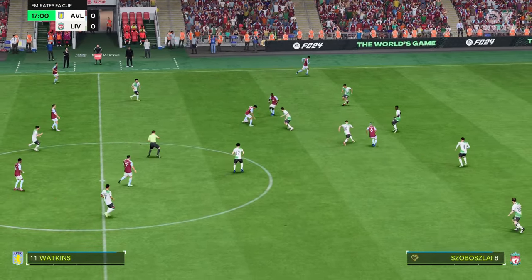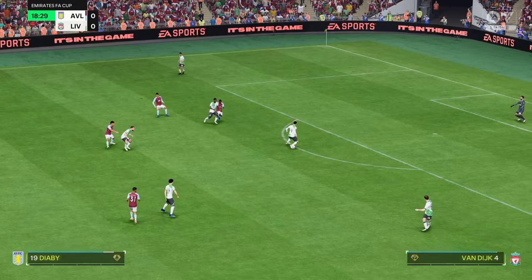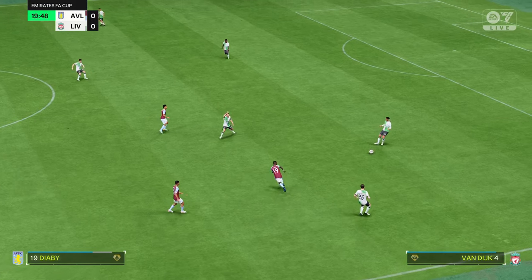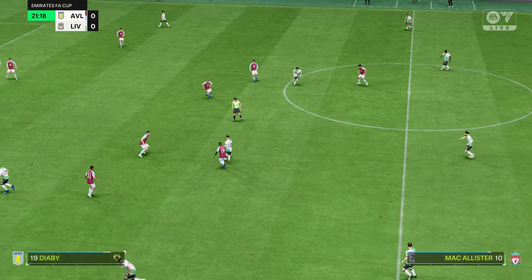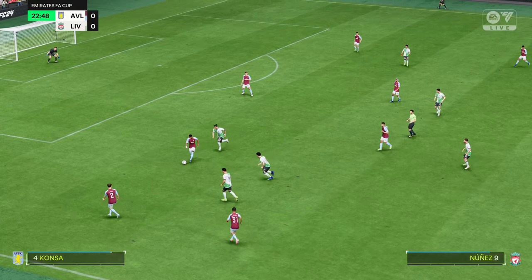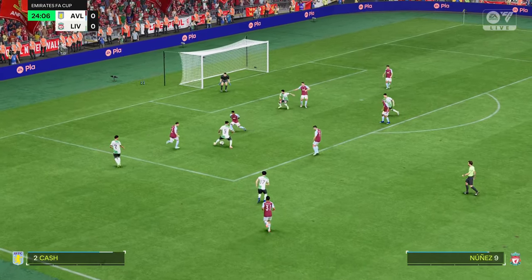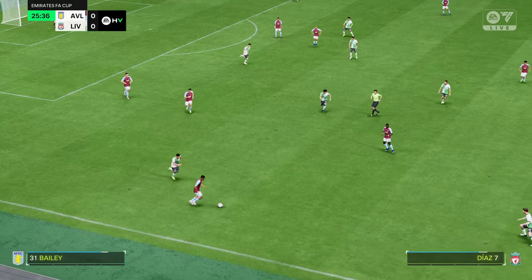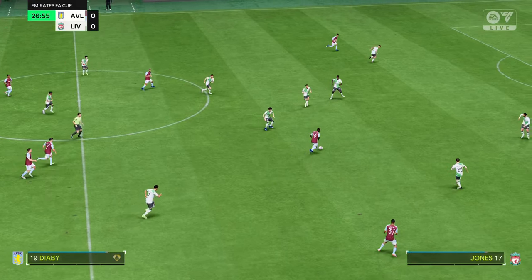Now with Diaby. A fine use of the ball, but then the one that goes astray. Andrew Robertson. Virgil van Dijk. Jones — making use of his physical strength to hang on to it, keeping it moving dynamically. Aston Villa regaining possession. It is a decent-looking attack here. Moussa Diaby.